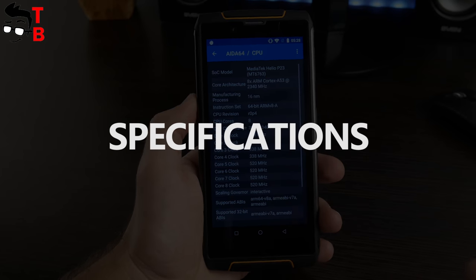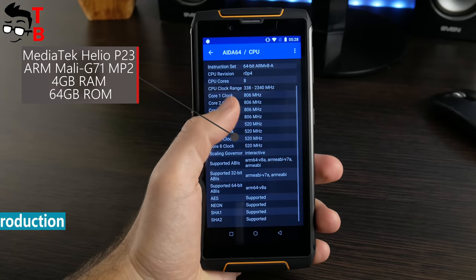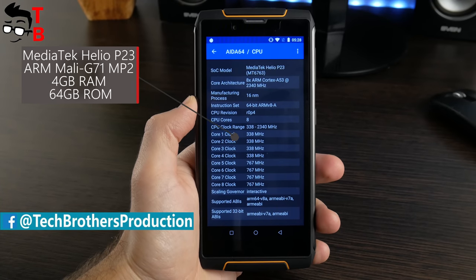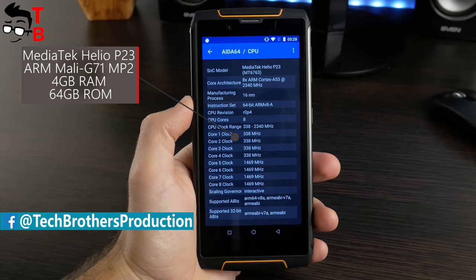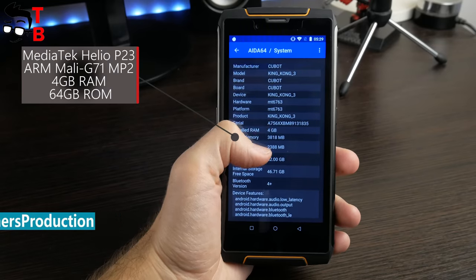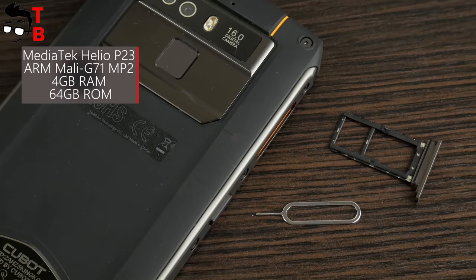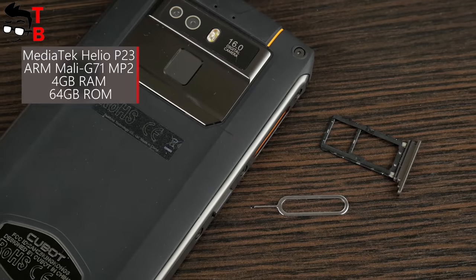Cubot King Kong 3 is powered by the Helio P23 chipset, or MediaTek MT6763T. This is a very good quad-core chipset with 2.5GHz clock speed. The smartphone comes in a single version with 4GB of RAM and 64GB of internal memory. You can use a microSD memory card instead of a second SIM.